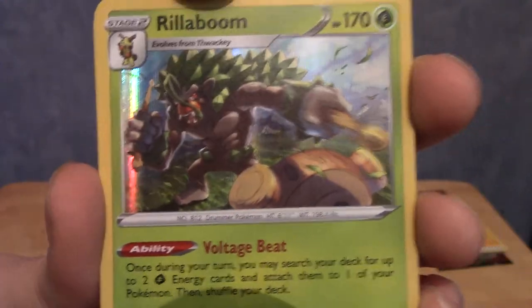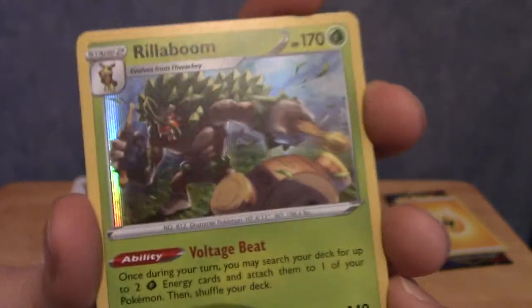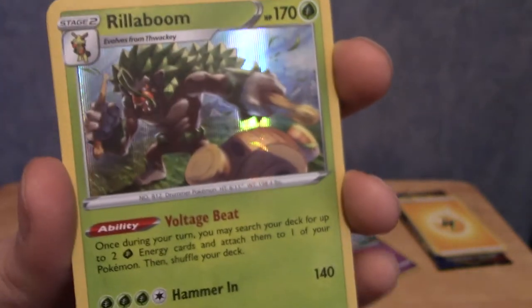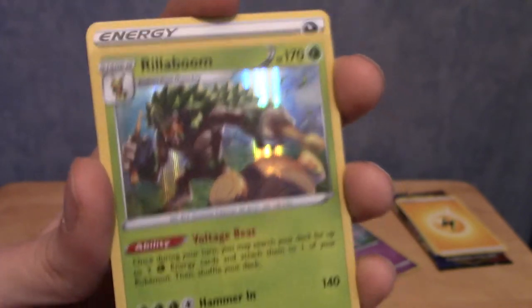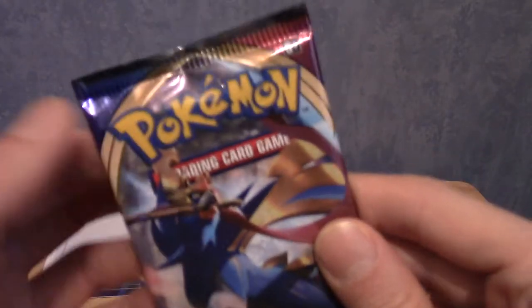Rillaboom holo! Look at that, damn, that's cool. Although in-game I find it a bit weird where he just summons his drum thing out of thin air. I understand a lot of Pokemon have things that look like clothes but are actually fur, but Rillaboom just summons a drum. I don't understand.